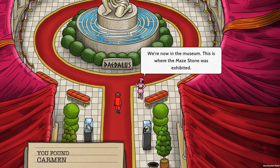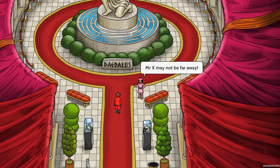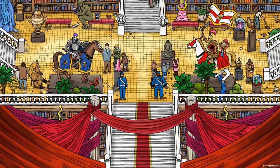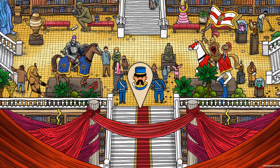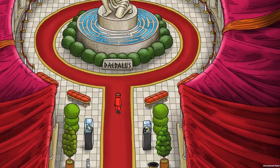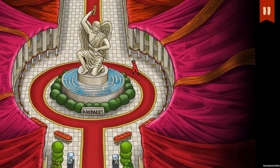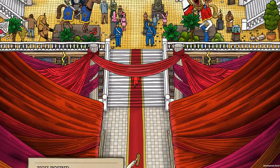We're now in the museum — this is where the maze stone was exhibited. Mr. X may not be far away. Let's go question these policemen. This looks really good. I really love the art style for this. Also, Mr. X looks like Kaito Kid — the one from the Case Closed anime. He's also a thief.